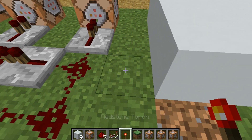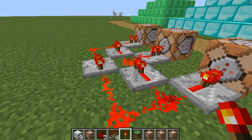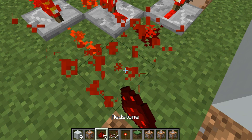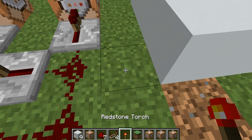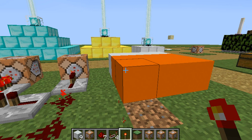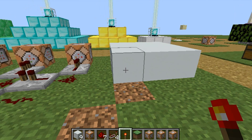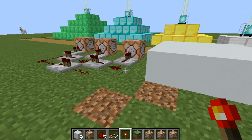You want to place the torch and then break it quickly. So if I can actually do it — there you go. I'm gonna quickly turn it off because I feel like I'm gonna crash. Then it will work — so I just turned it off.